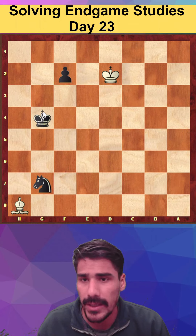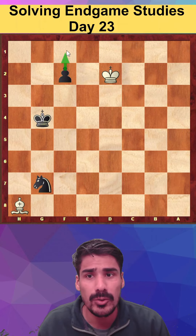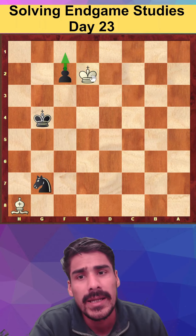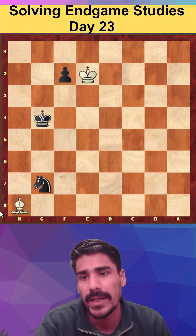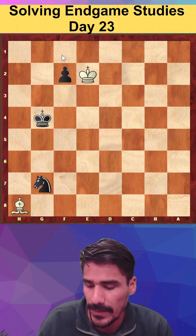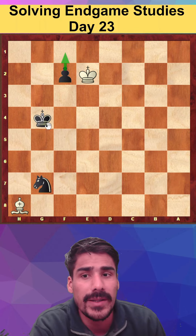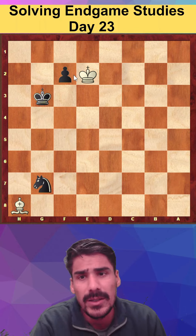Now Black has to take the knight. Again Black wants to promote the queen. To stop that, the only move is King to e2. I can't take the pawn because it will become a queen. Black's only move to defend the pawn is to play the king there — if Black loses the pawn it's an easy draw.